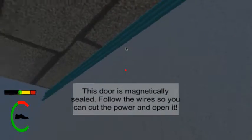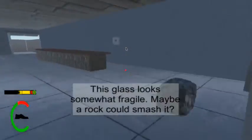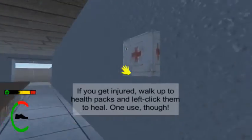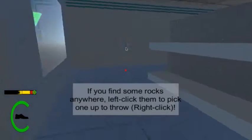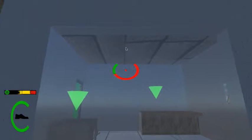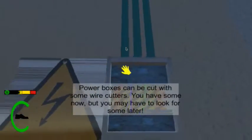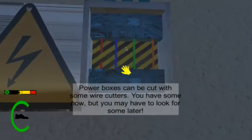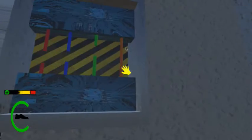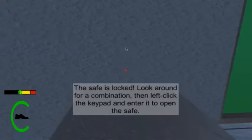We added a fading blood effect instead of having the blood constantly stay on screen. We also textured the power lines — I'll show you that in a second. Okay, so we can see the power lines, we cut the power and they turn black, so now we know they're off.